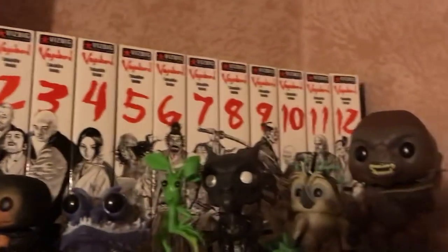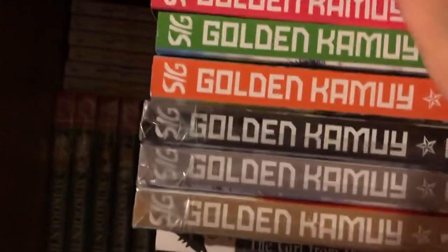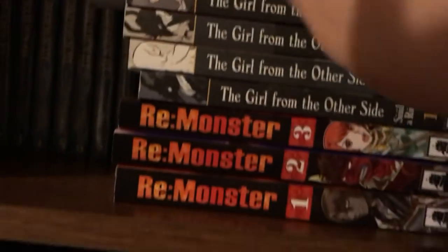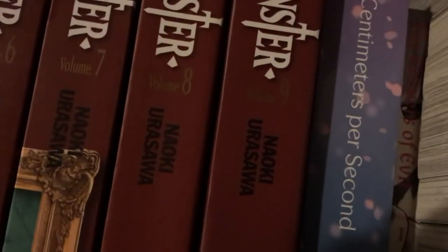So we have Vagabond volumes 1 through 12 of the Viz Bigs. Golden Kamuy 1 through 6. The Girl from the Other Side 1 through 5. Hungry Monster 1 through 3. My favorite series right there, Suikoden 3, 1 through 11. Limit 1 through 6. Monster 1 through 9 — it's kind of hard to see it but you can see it right there.